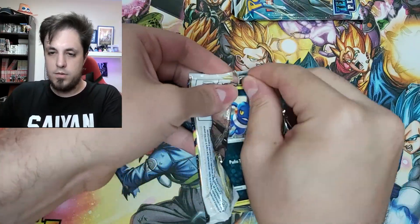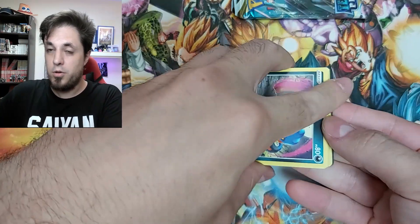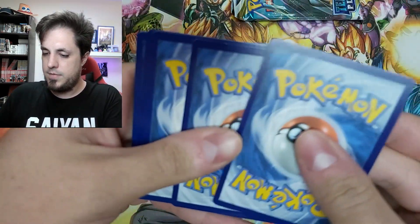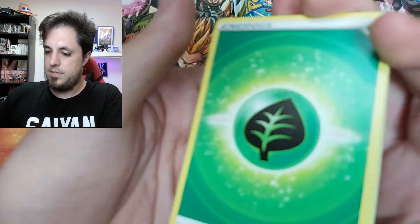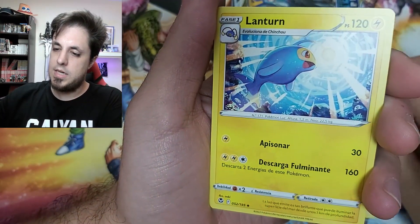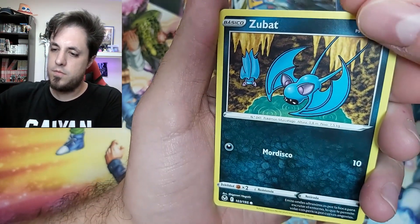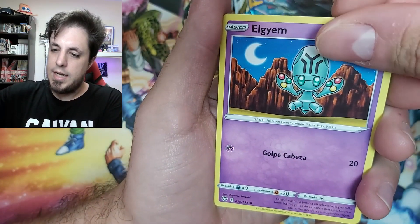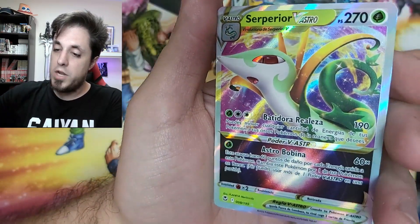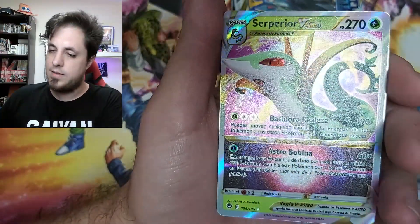It would be cool if I could pull even a normal V Lugia card because that artwork is amazing — that would be a really cool pull. Let's see. We have Grass energy, Venomoth, Swablu, Lanturn, Croagunk, Croagunk, Celosis, Zubat — that's a cool Super, Elgyem, Foongus. Now our rare is... Delphox. But wait — oh, let's go — Suicune V-Star! Nice, nice V-Star card, that's really nice.